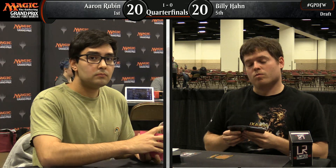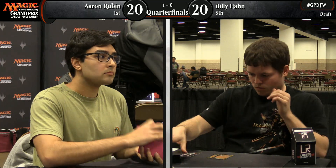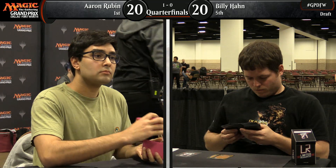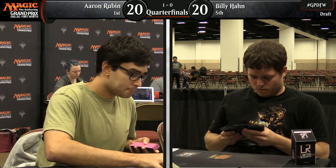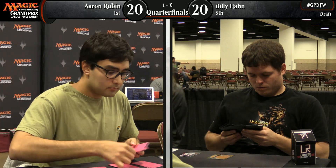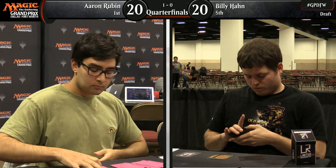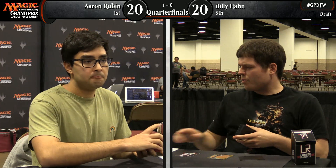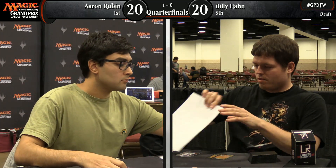This is the game where Aaron Rubin stumbled on mana early and then just started picking up land after land. Both players drew a lot of lands in the late game except one started with two and one started with five. So they both ended up flooded, but Billy was even more flooded. The 4-4 flying Drakes from Billy Han just didn't match up well against the 4-5 Snappers from Aaron Rubin — and boy, did he have a bunch of them. Soul Salvage was really a backbreaker.